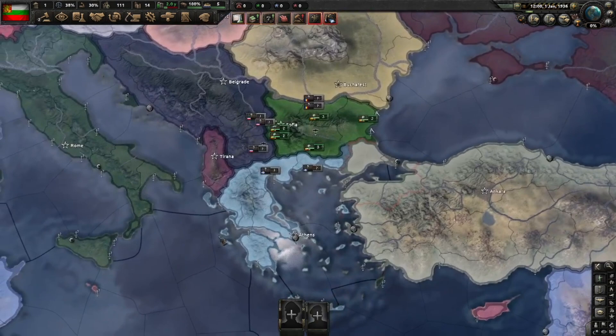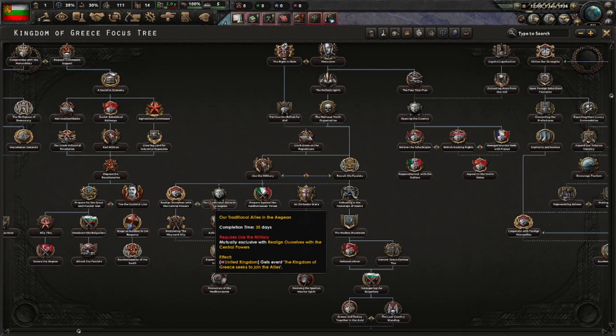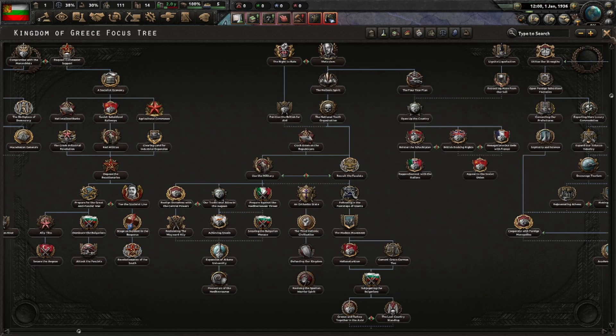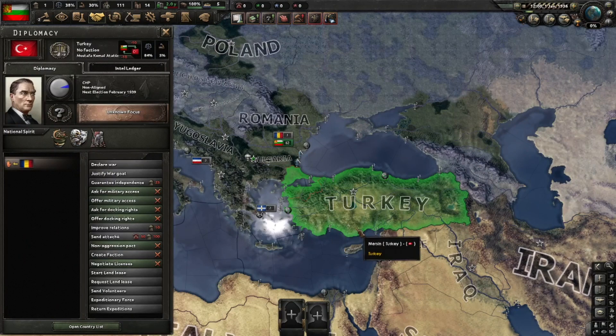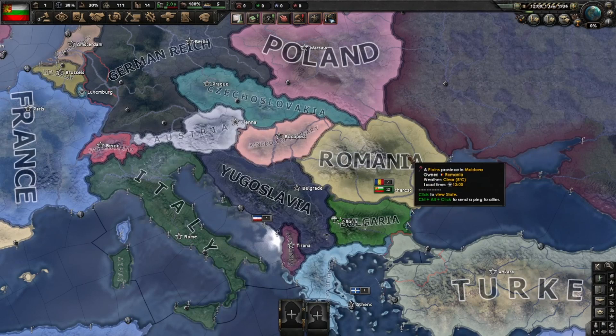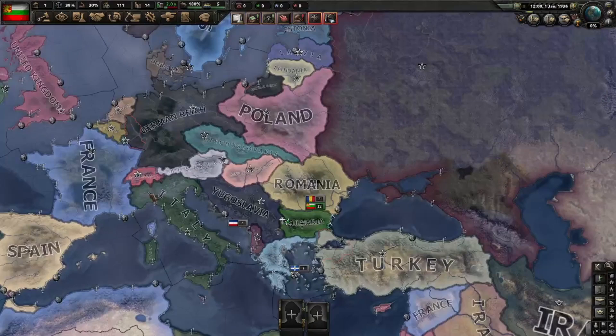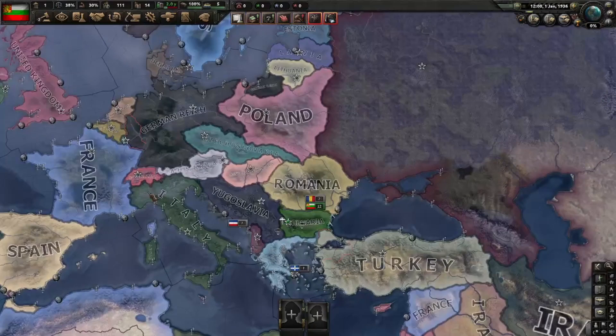Things that will invariably go wrong: the Kingdom of Greece can do a focus — even if they're your puppets — where they just straight-out join the Allies. Same with Turkey: they can form their own alliance or flip to the Allies regardless of being a puppet. Romania can also flip sides, and Yugoslavia has coveted territories that can cause Italy or Germany to declare war on them even if you have a non-aggression pact.